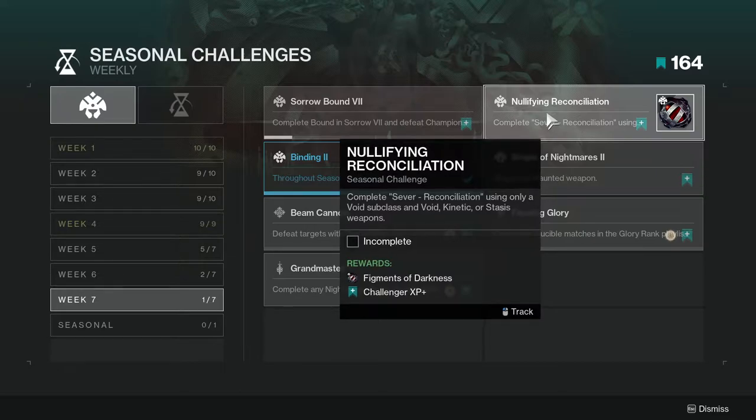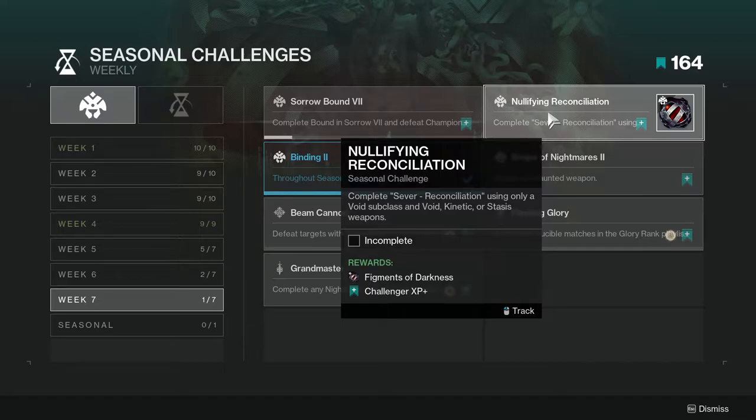Next is Nullifying Reconciliation — complete Sever: Reconciliation using only void subclass and void kinetic or stasis weapons. Make sure you're on void subclass. I would use a void weapon and then a stasis weapon for your heavy. Also, if there's a siphon mod, don't pick it up because that actually counts as solar.